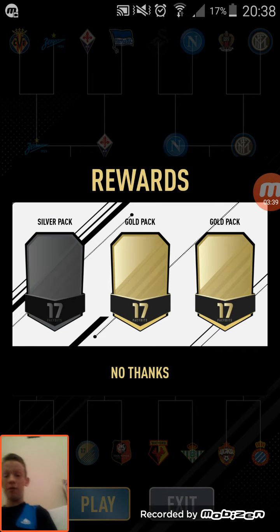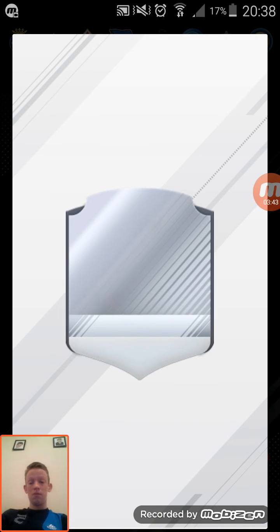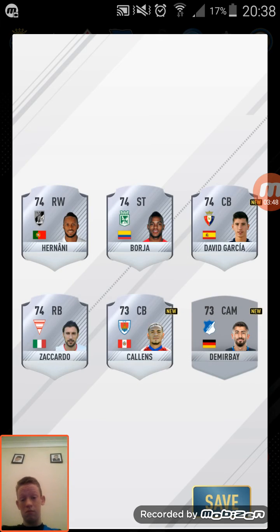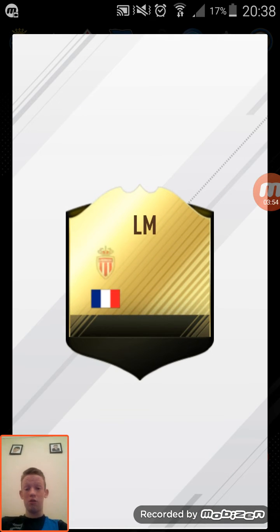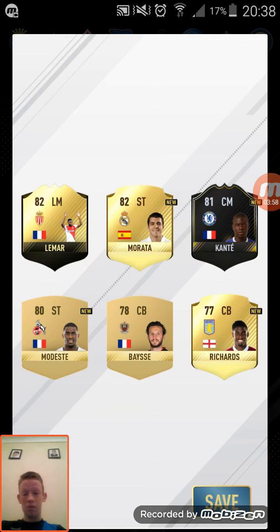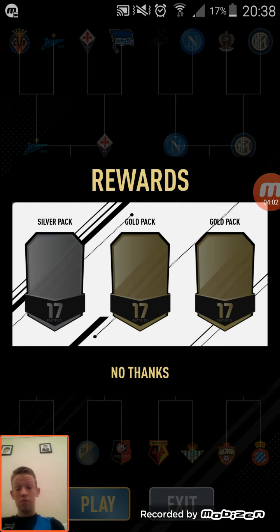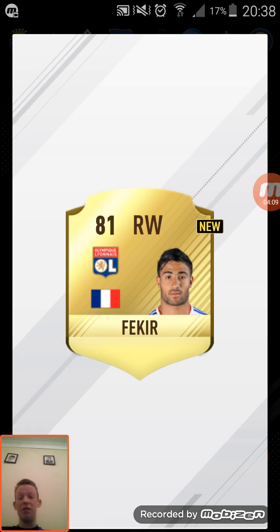Let's open the silver pack first. Let's go into a gold pack now, lads. It's an inform — I thought I got him. Limar. Murata and Kante we also get. I thought Draft of Glory called us. Gone on for Kia, actually.